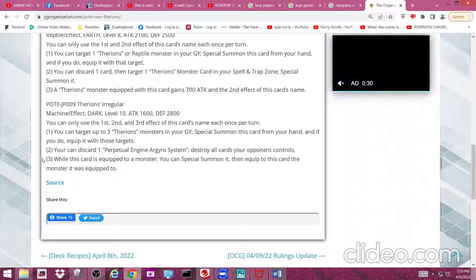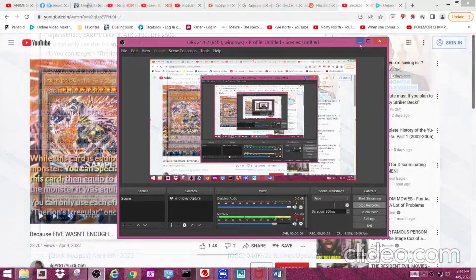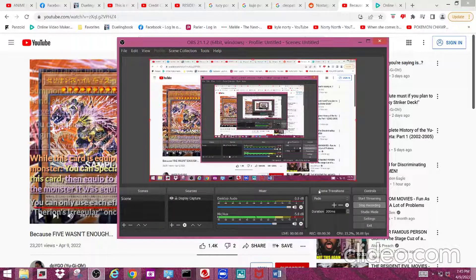Anyways, if there's ever a correction I hope you guys let me know. It turns out you special summon this card from the monster it was equipped to and then equip that monster to Irregular — so I'm not sure if there was an error or if I'm just really bad at reading. Then again, I am a Yu-Gi-Oh player, so being really terrible at reading is very possible. Anyways, I'm out for real this time.